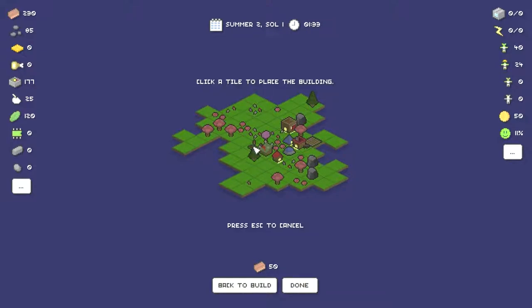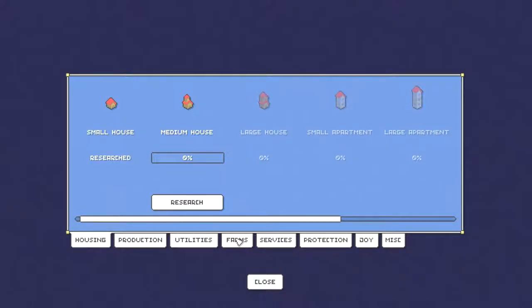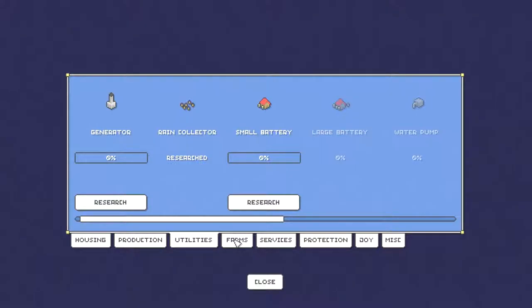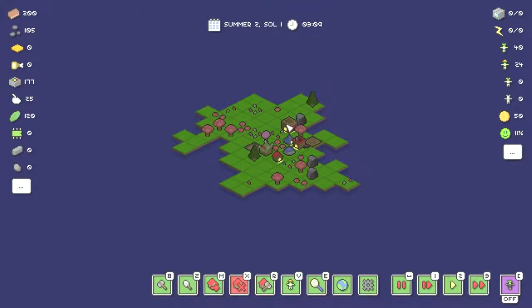Maybe I should do a surface mine just so that we have something to help with production. I can put it over there. The music is delightful. I can turn crime on or off — that's interesting. I'll leave that off for now because I'm juggling enough things. Has the research started? Still says zero percent. I don't know how long it takes but there's no progress bar to tell me they're researching, so it's hard to tell if anything's happening.